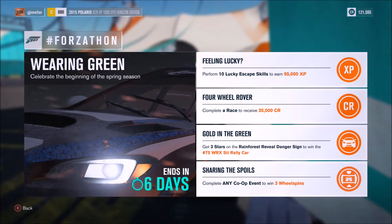The first challenge is to perform 10 lucky escape skills to earn 95,000 XP — that's either 4 or 5 wheel spins depending on where you're at. The second challenge is to complete any race in any car to receive 35,000 credits. The third challenge is to get 3 stars on the Rainforest Reveal danger sign to win the number 75 Subaru WRX STI Rally Car. And the fourth challenge is to complete any co-op event to win 3 wheel spins.